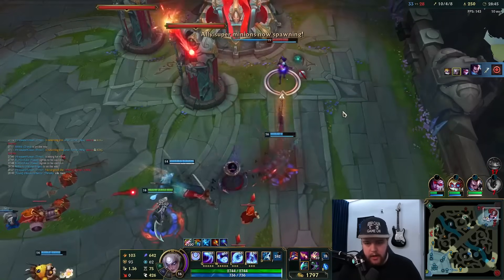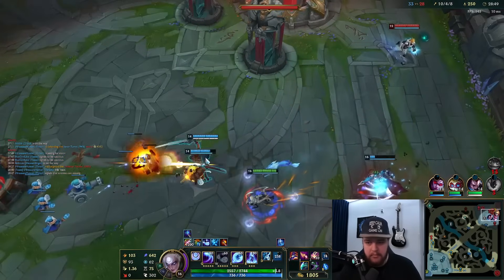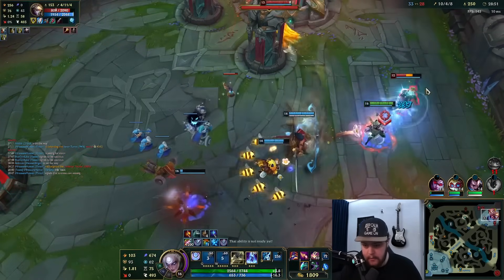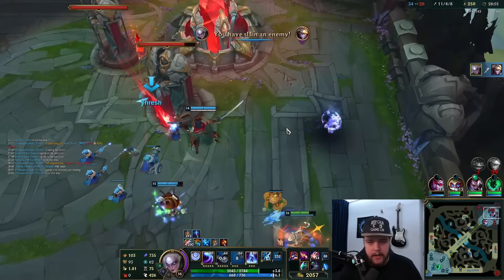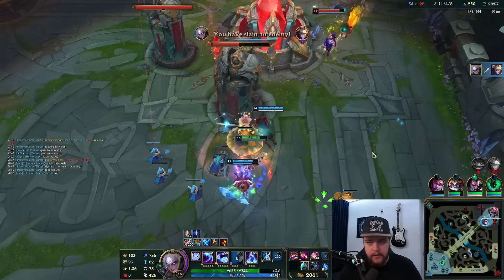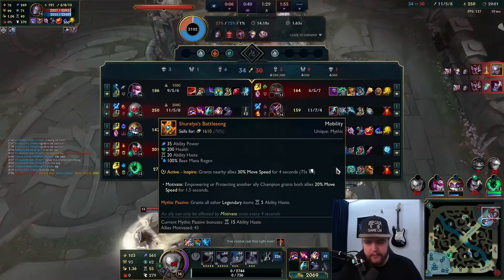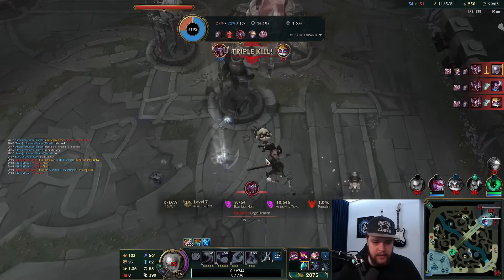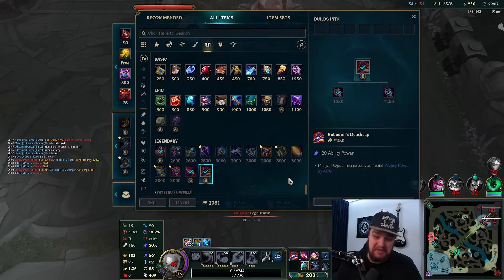That's some damage — calm down Vayne, Jesus. I guess that's why you build like that. Got the Q hit by him dashing in and then we just auto attack extend with W. I am dead here though — there's nothing I can do. Very nice little play from Ori — that's Flash and ult down from Ori. Respectable. That was a very nice ult.